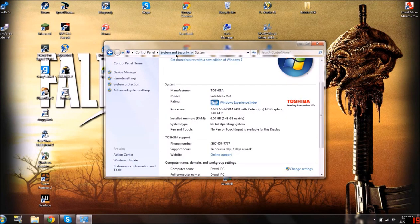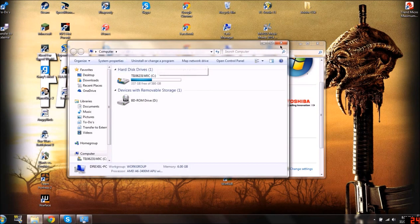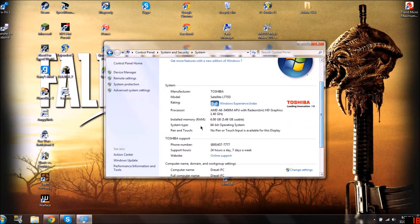To tell whether you have a 32-bit or 64-bit version, go to Control Panel, System and Security, and then System. Another way to do it is go to Computer. In System Properties, you're going to scroll down — about right here for Windows 8, Windows 7, Windows Vista, whatever. And right here it's going to tell you the RAM that you have — 6 gigs.